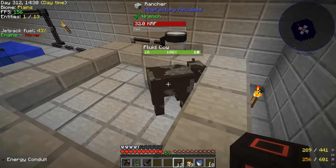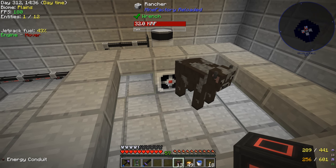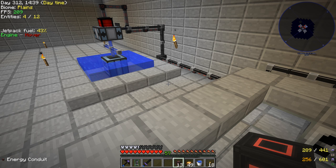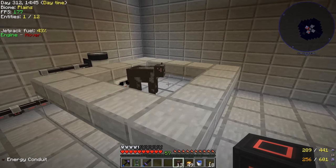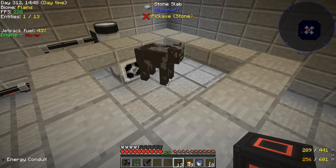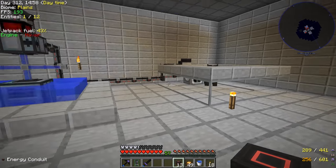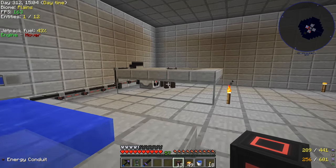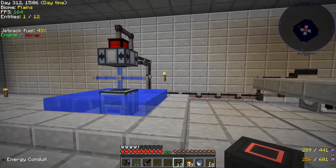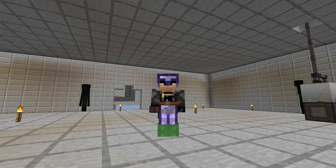We set the conduit to extract only from the dynamo so we're not feeding power back into it. Now we have full energy over here, inserting power into the rancher and extracting from the dynamo — everything is self-sufficient. As long as this is in a chunk-loaded area, our crude oil cow will keep providing power to our base for a very long time. We should probably invest in duplicating this cow and putting it in a safe spot just in case. This is a neat little power setup using Moo Fluids, MFR, and Thermal Expansion all together.